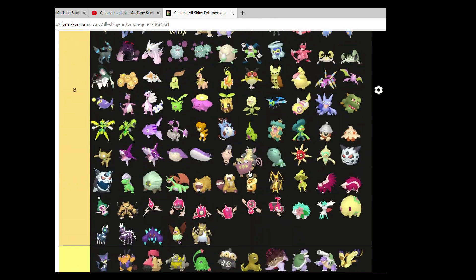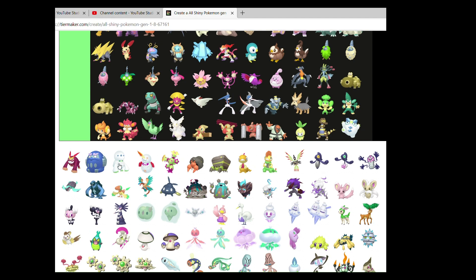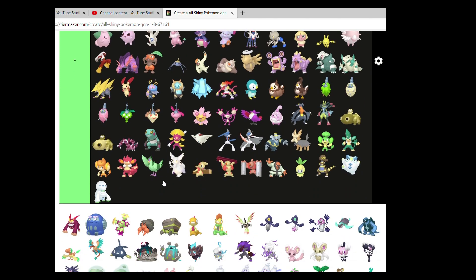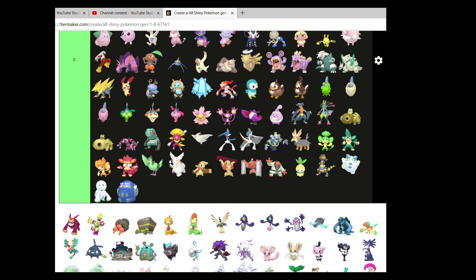Krokorok — you can go up the tier above. Darumaka — let's see, you can go there. I'm not a big fan of Galarian Darmanitan at all, so its shiny wasn't going to do any better. I don't really know if it changes all too much from its original.